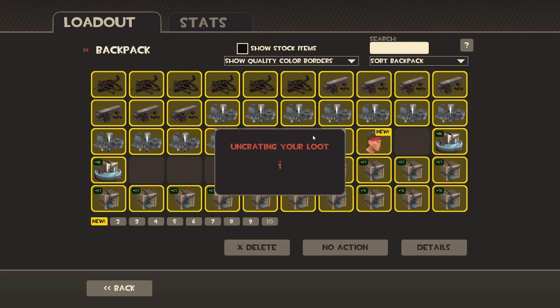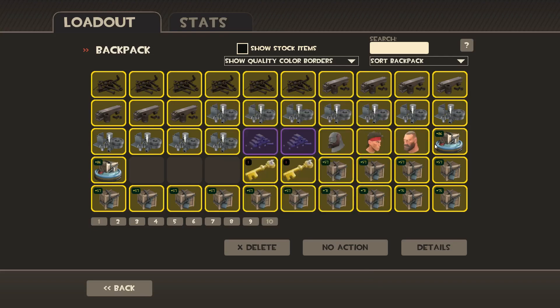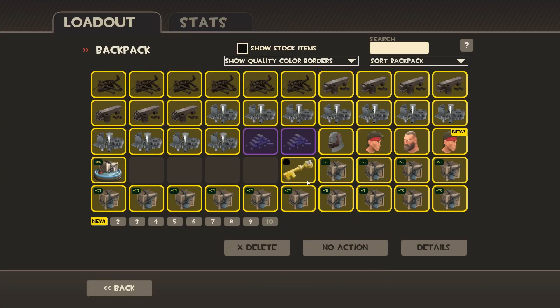There's only about seven hats in there. Lone Survivor. At least we're getting no dupes. We better not get a dupe. I've jinxed it. I really want the Pyro one — the Pyro one looks nice. Yeah, I just jinxed it. You just jinxed the Duke.